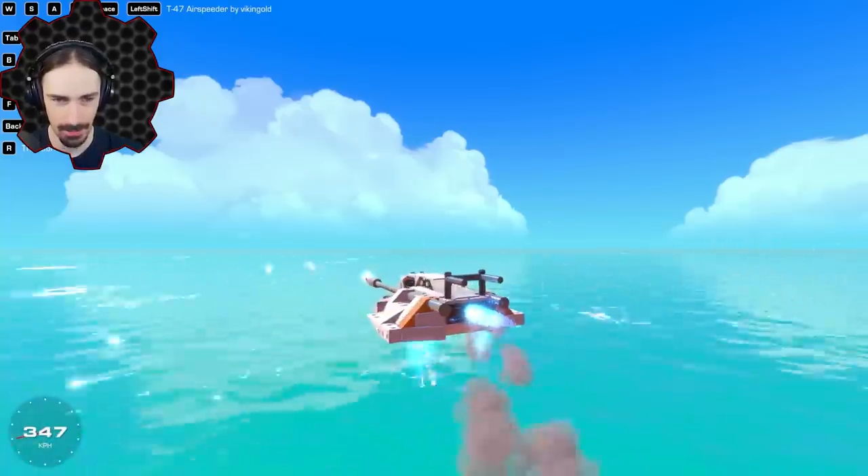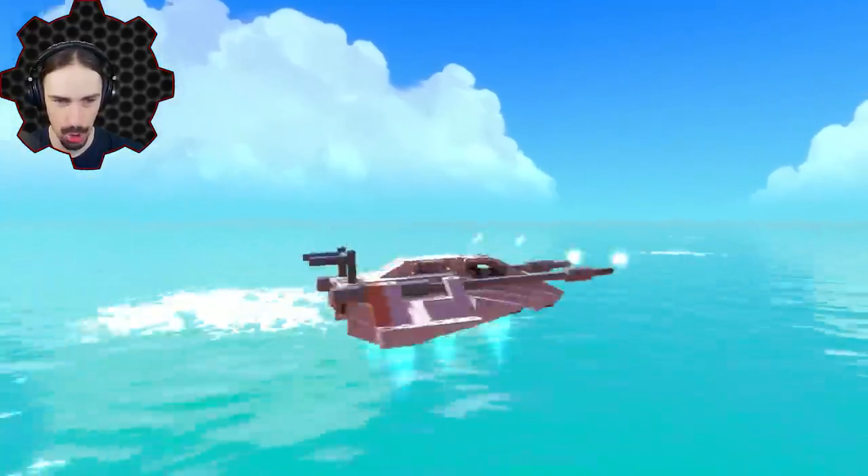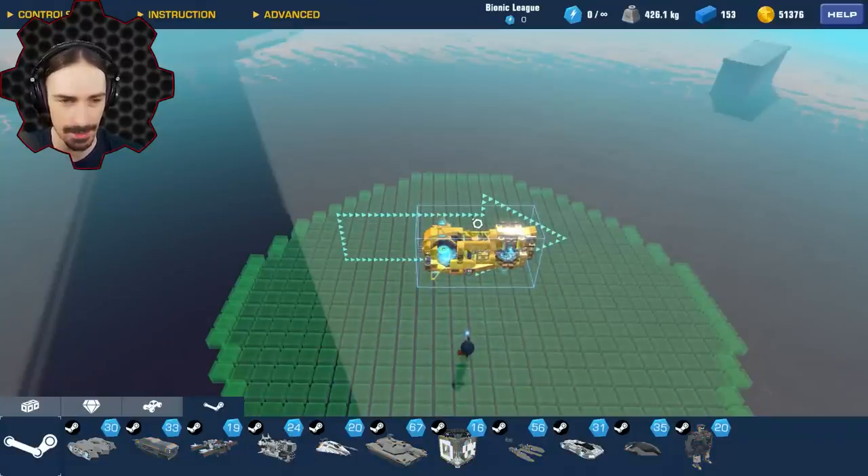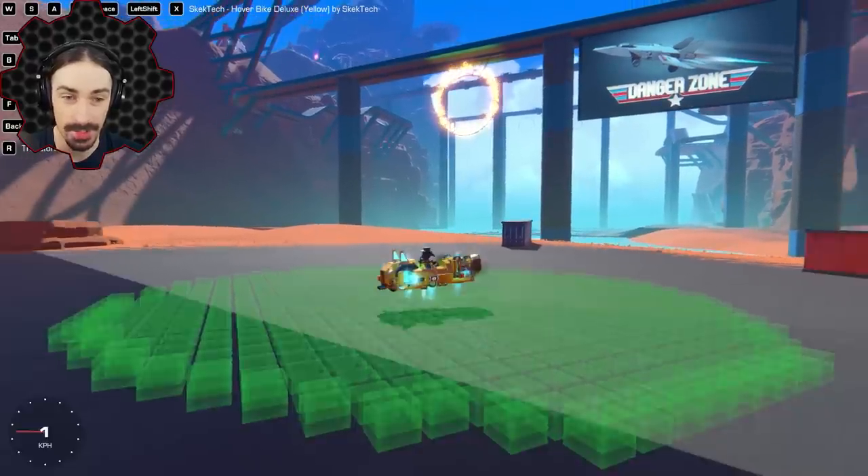Look at that speed. Quick spins. Up next we have Skektek Hover Bike Deluxe Yellow by Skektek Industries. Oh, this thing looks high tech.